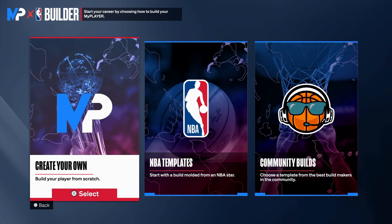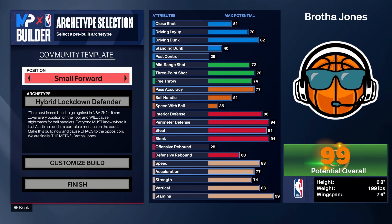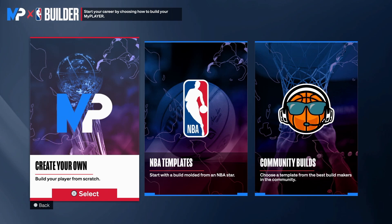Y'all know I love making 6'8" builds, but I'm making a 6'7" for y'all too. Before I get into it, I was looking at these community builds — I don't know if y'all have ever looked at these, but this is a day one build. This build isn't even good; it's serviceable on day one but nobody's using this now. Those community builds are all day one builds — 77 pass accuracy on a lockdown is kind of wild.